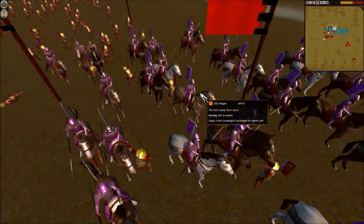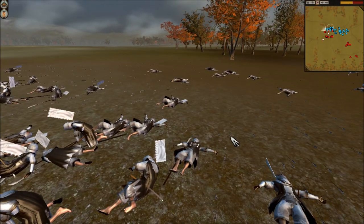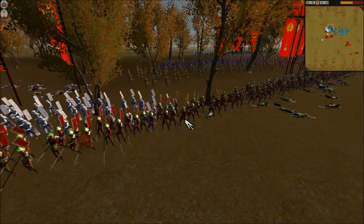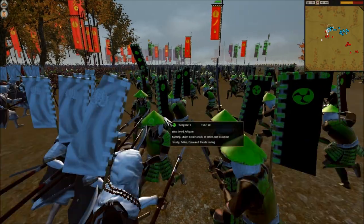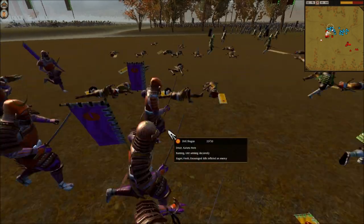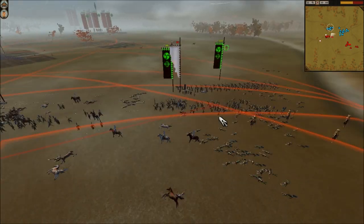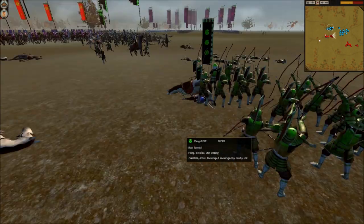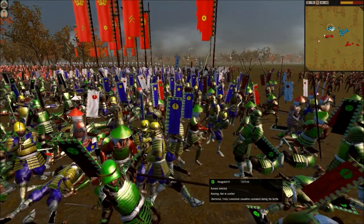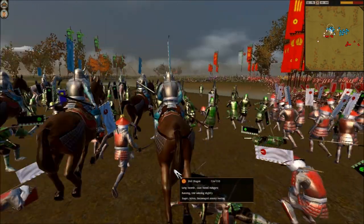My Katana Hero is absolutely destroying these Samurai units — it's amazing. Everywhere you look it's my Katana Hero destroying Katana Samurai. He's now fighting against two Katana Samurai and doing very well. Over here he smashed right through my Yari Wall. On the right flank my opponent has been destroying my Warrior Monks with his archers, and now he's going to bring them against my Yari Wall, so I'm charging in my Naginata for melee. My Katana Hero has only lost seven men after destroying two Katana Samurai units. I launched a hammer-and-anvil with my Great Guard into his Katana Samurai, and just like that my opponent's massive army is pretty much finished.